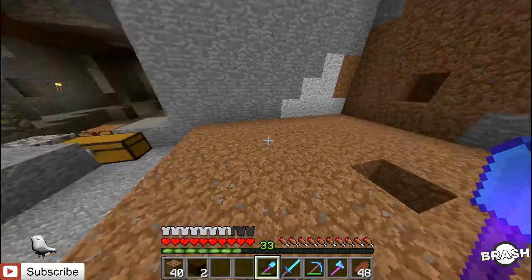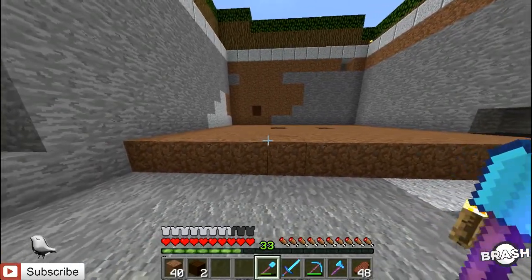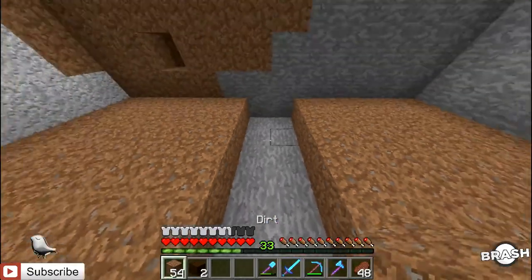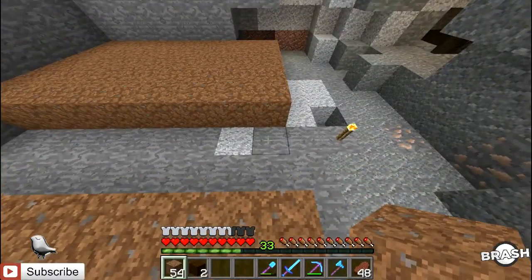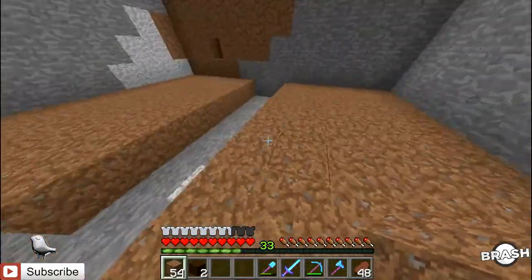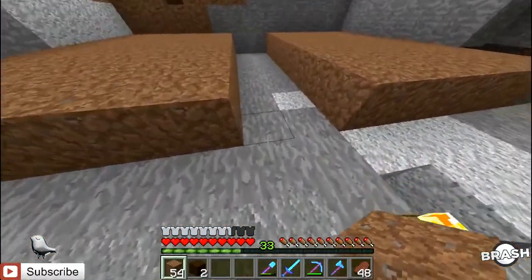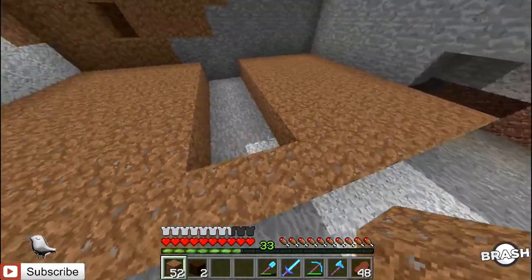I think we can fix this — we can put water straight down the middle here. It won't be as efficient as it could be if those two were on the sides, but we'll have multiple layers so it'll still be okay. We can have water straight down the middle. We're just going to put down a regular block right here in the front because I don't want a block sticking out like that.